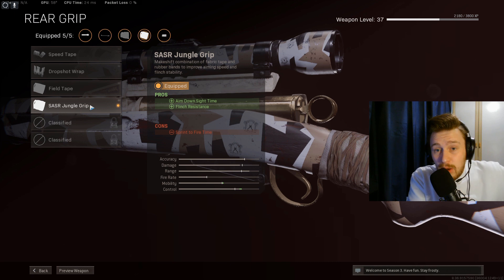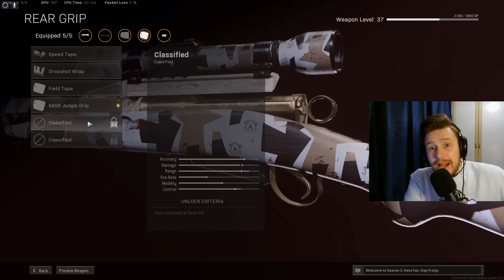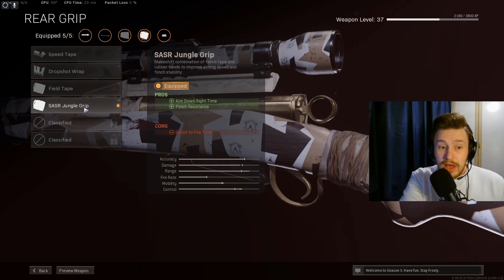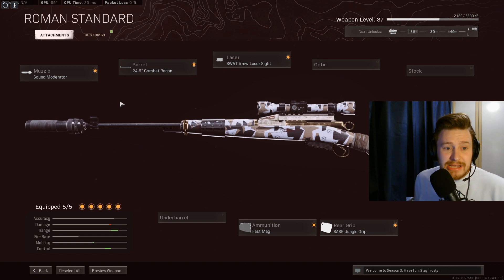I haven't got this leveled up quite to where I want yet, so I've just got the SASR Jungle Grip on, which reduces sprint-to-fire time slightly and adds a bit of flinch resistance with good ADS time. If you've got the required level — I think it's 43 or 44 — you're going to want to put on the Serpent Wrap for that extra ADS speed to be as quick as possible. But if you want flinch resistance too, the SASR Jungle Grip is the one for you.